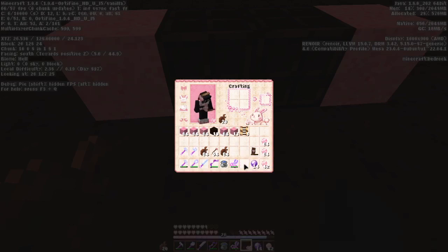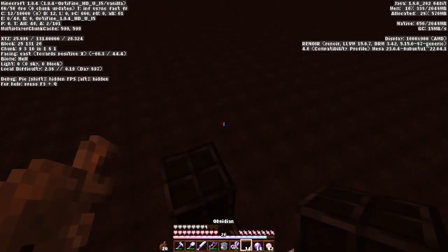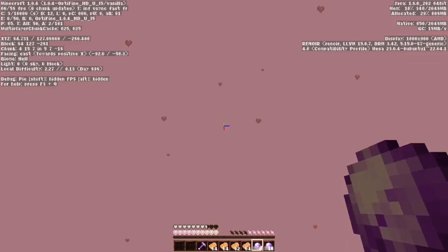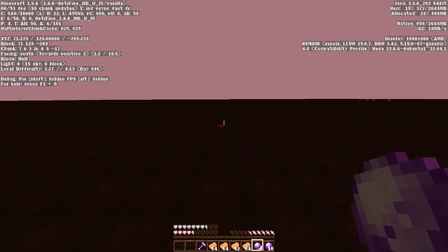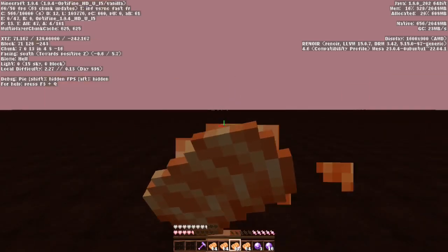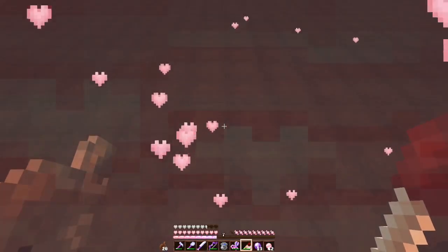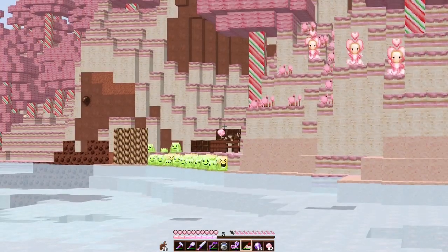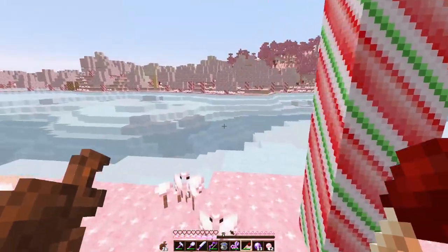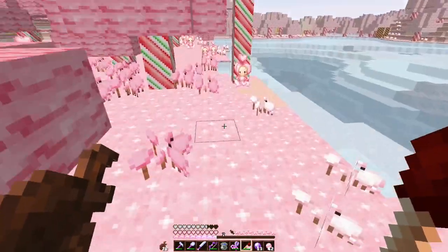I didn't bring a flint and steel. Here we are, once again. I did bring that — oh thank god. So, this is pretty far off from where the nether court is, but it's where it's supposed to be mathematically. Please, for the love of god. Please. God damn it, and it's in the same spot. I swear. I'm going up these stairs again.